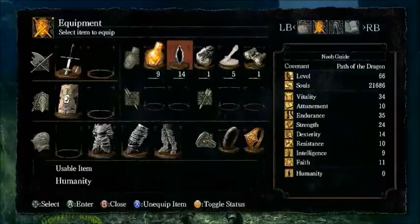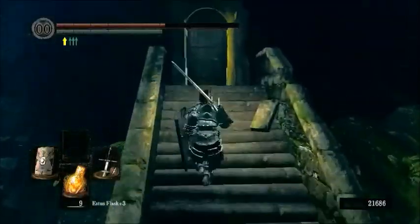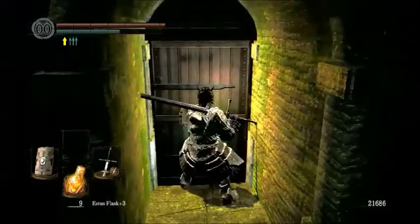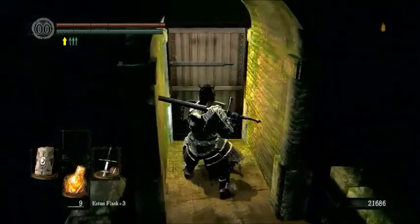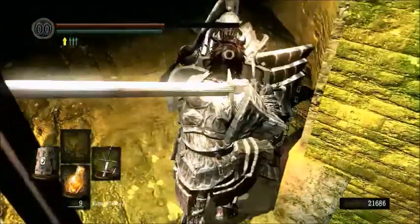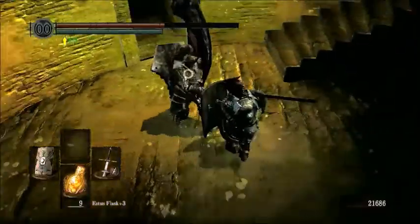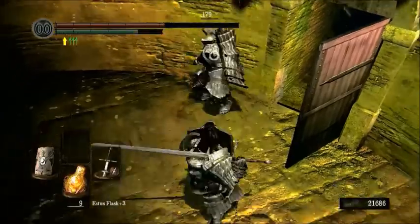Up this way — we're going to switch to the Chloranthy Ring because this boss fight is pretty tough. This is Havel the Rock. A cheap way of beating him is you can attack him through the door, but we're not cheap, so we're going to go ahead and open the door. Expect him to do some powerful stuff. He's an enemy we tried to fight earlier and he destroyed us, but we have a much better shield, armor, and weapon now.